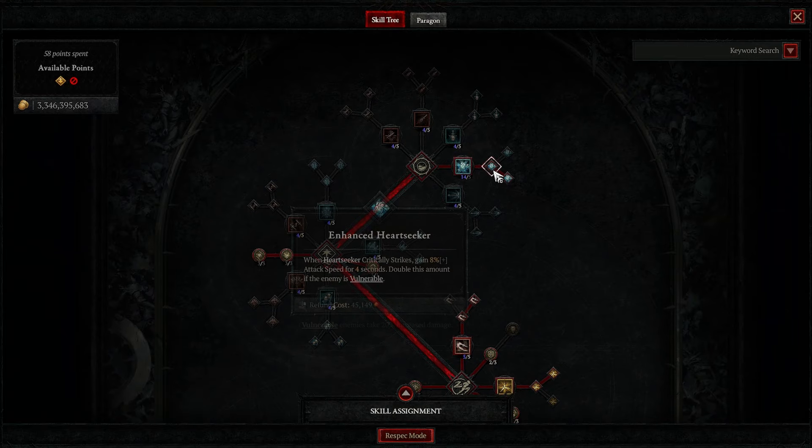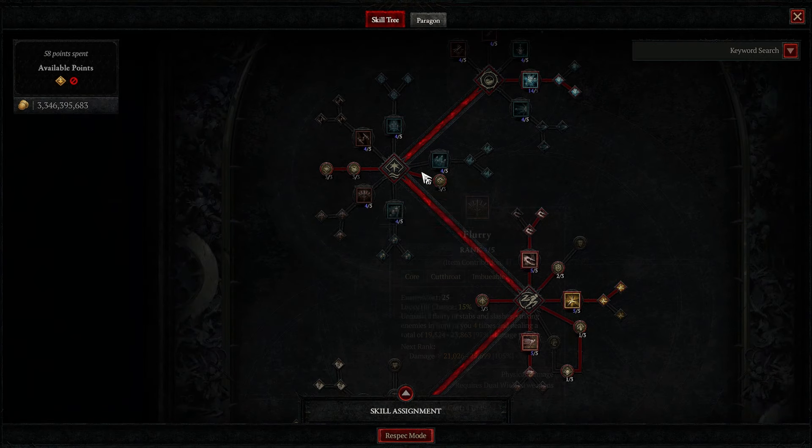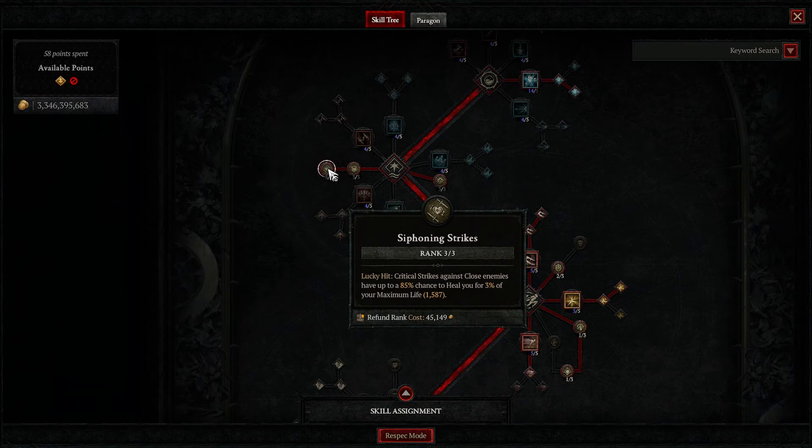We're gonna dump all our points into Heartseeker, then Enhanced, and then Primary Heartseeker for the Ricochet rounds. Going on to our core skills, we're not gonna grab any, but we're gonna do 3 out of 3 on Stutter Step, 3 out of 3 on Sturdy for the damage reduction, and 3 out of 3 on Siphoning Strikes. This one's kind of preference — if you don't like Siphoning Strikes, feel free to take these points out and put them elsewhere.